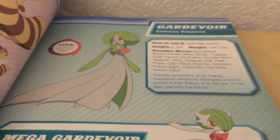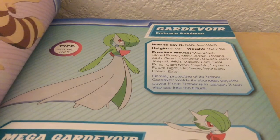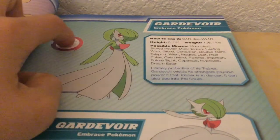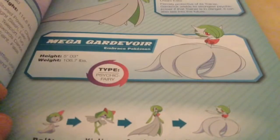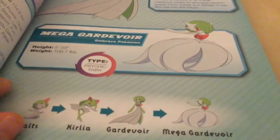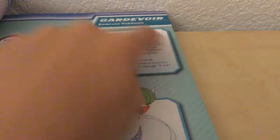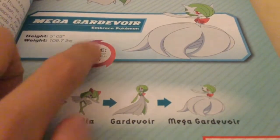This is Gardevoir. That's how she looks — Psychic and Fairy type. And this is Mega Gardevoir. That's how she looks. She's heavier and taller. Psychic and Fairy type, with evolutions there.